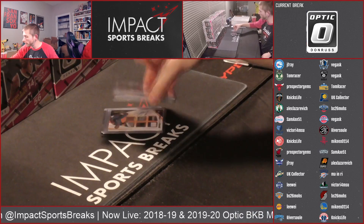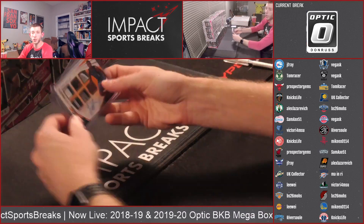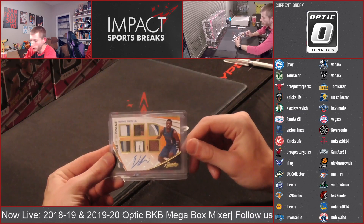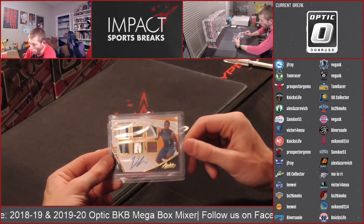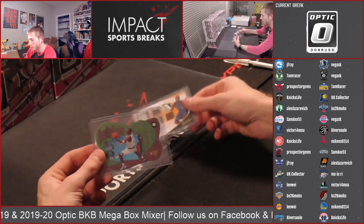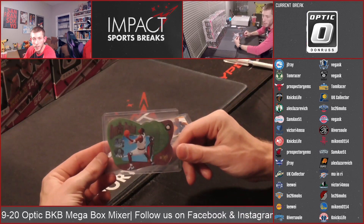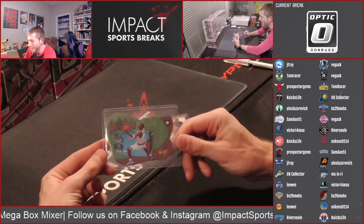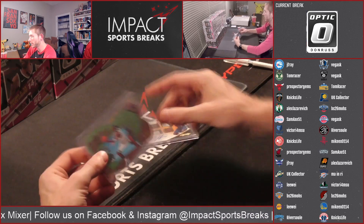Here are the hitless protection items for this round. First place gets a Dennis Smith Jr. six-piece patch ball auto from Absolute, numbered to 25, rookie. Second place gets an EX Gravity Denied of Penny Hardaway. Two nice cards.